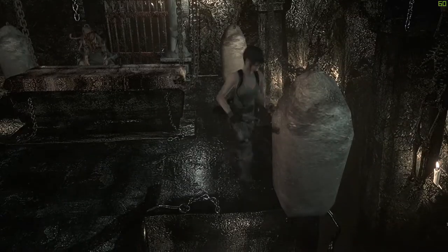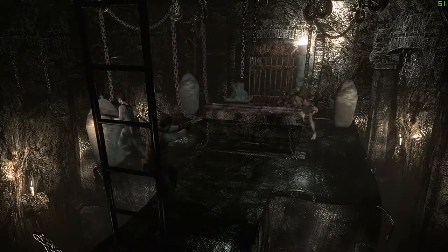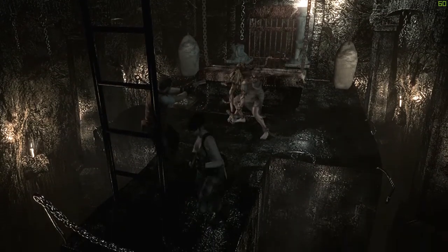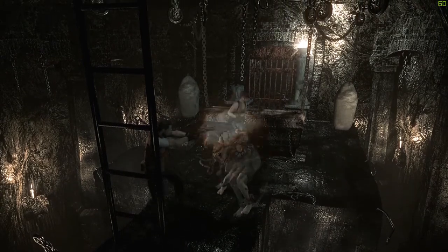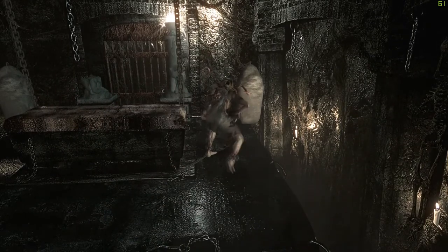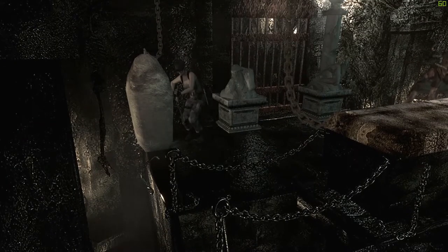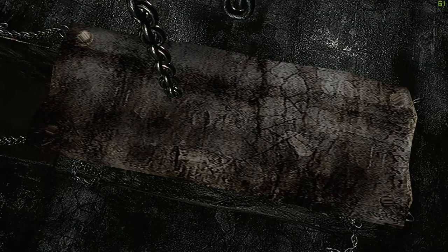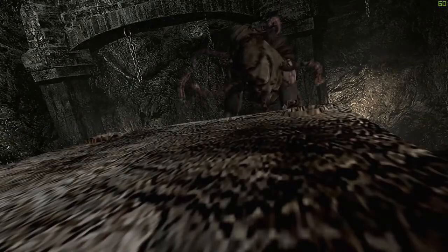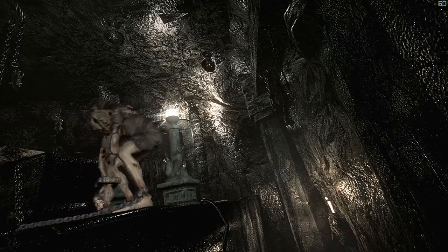We've got enough handgun rounds to take out the tyrant - here's the thing, you've got to fight the tyrant twice. Jill, move! You can be knocked off here, which is a bad time. Fighting the tyrant the first time in the lab is pointlessly easy if you have the ammo, and we have the ammo.